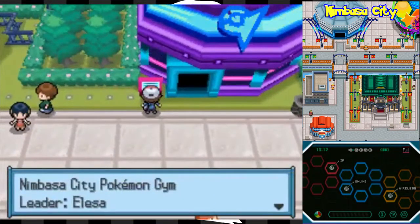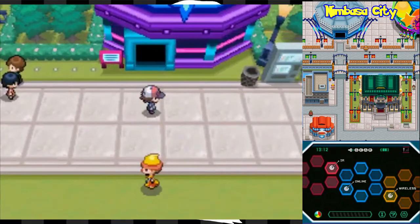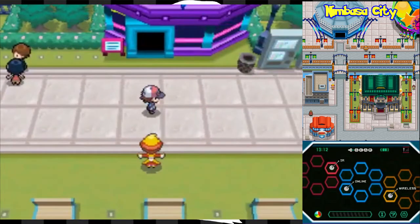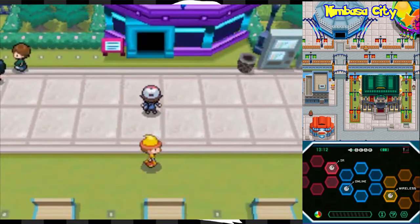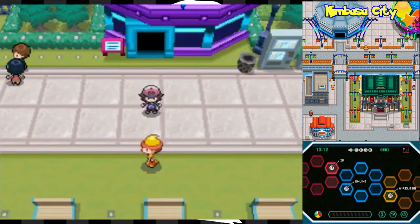Over here is actually the Pokémon Gym, so you know what that means. Next time we're getting another Gym Badge. Next time we are gonna head into Nimbasa City Gym, get our fourth badge. But until then, we're gonna cut it here. We'll be back with more Pokémon Black.